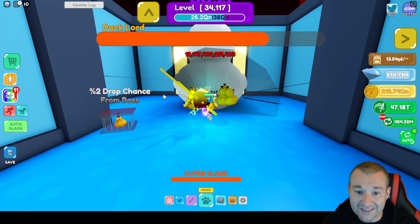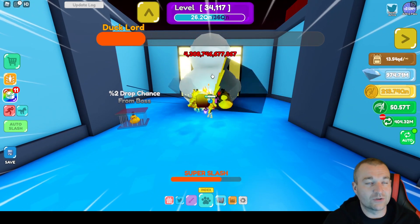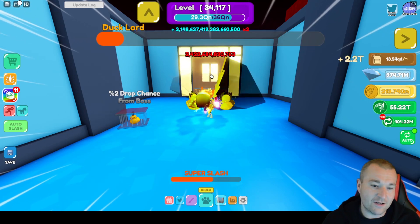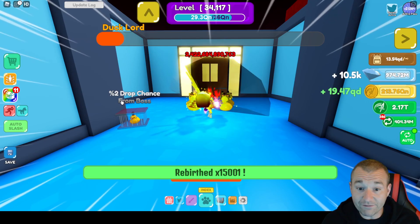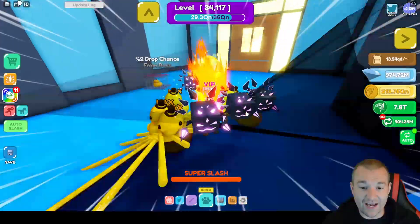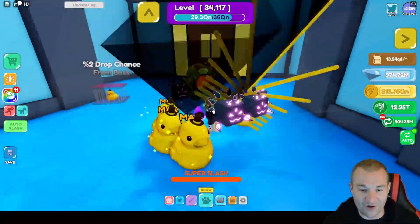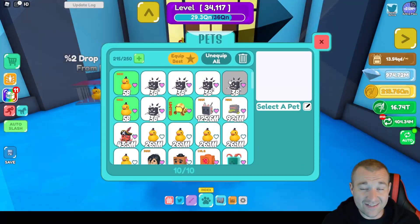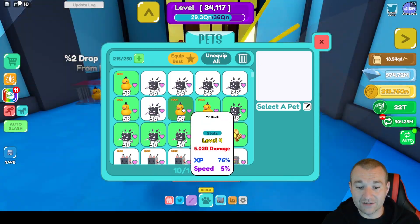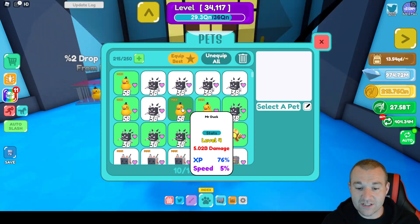With my Goldinus on, I have a 4% chance, so every time I kill this duck I have a 4% chance for one to drop. Statistically speaking, the RNG means about 1 in 25 kills should get me a Mr. Duck. And as you can see, I have gotten quite a bit — I have 5 max level Mr. Ducks in gold form.